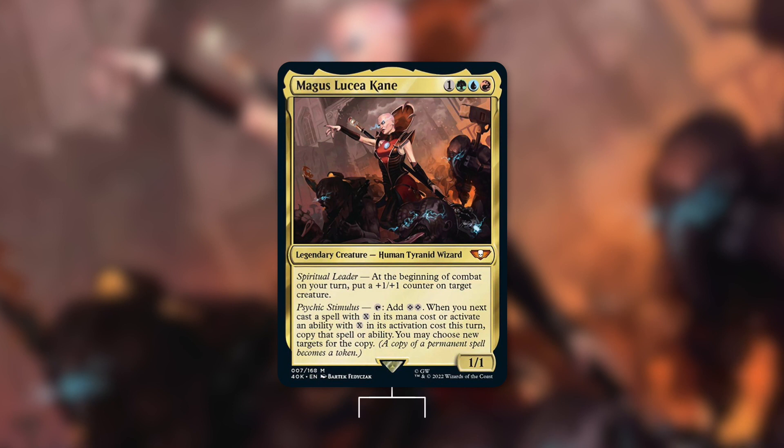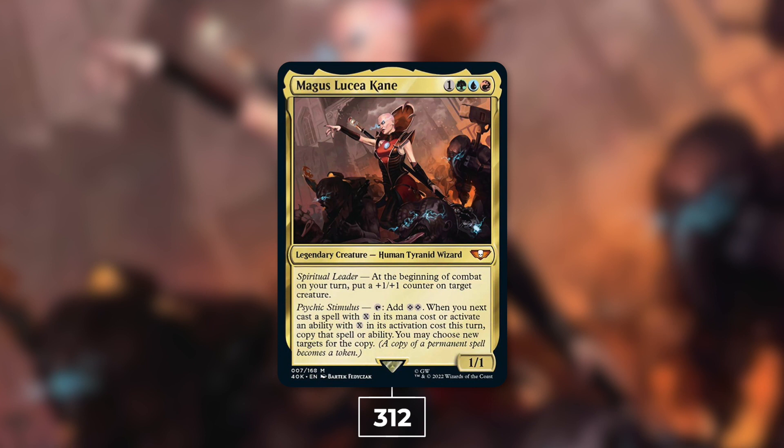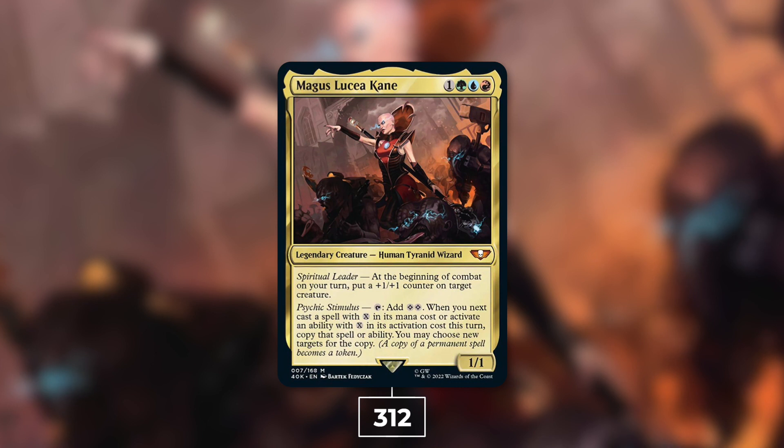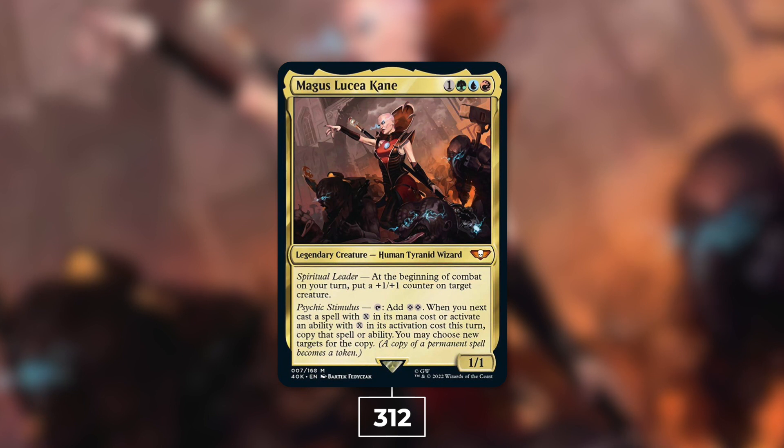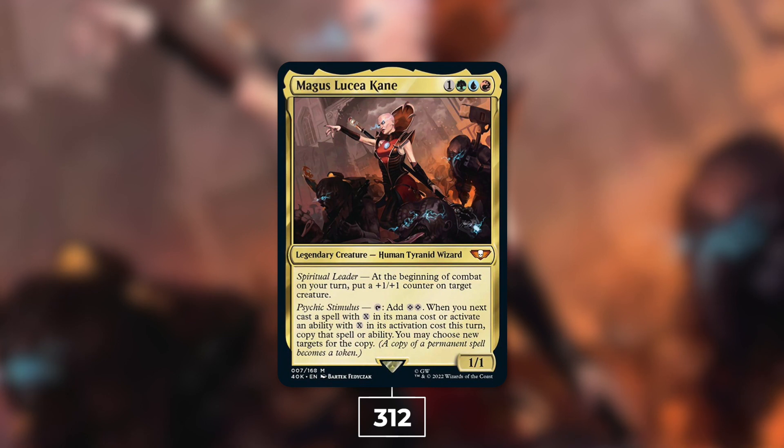Moving on to number 10, we've got a brand new commander from the Warhammer 40K product with Magus Lucea Kane. It's a 1/1 Human Tyranid Wizard that costs one green blue red. At the beginning of combat on your turn, put a +1/+1 counter on target creature and untap it. Whenever you next cast a spell or activate an ability with X in its cost this turn, copy that spell or ability. Themes focus on X spells or +1/+1 counter builds.